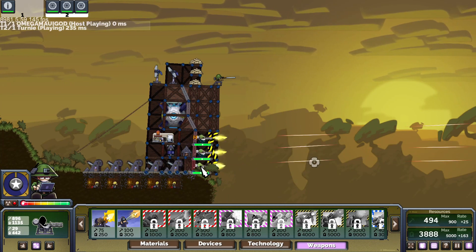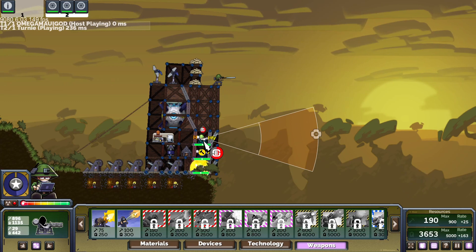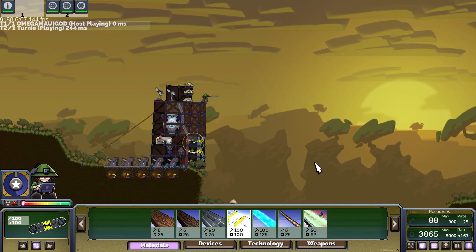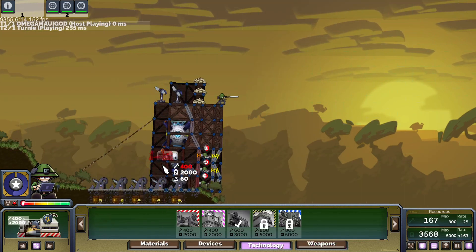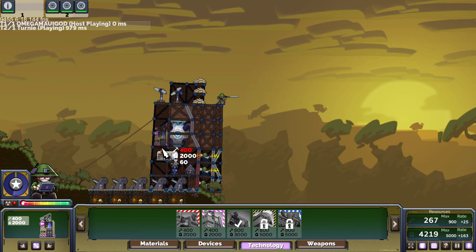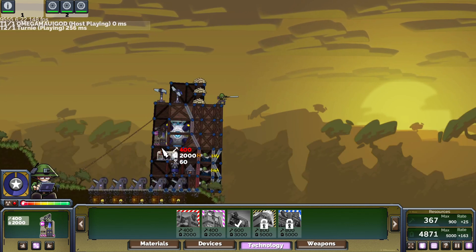We're going to fire one more time, I'm going to start opening again. Upgrade again, a little fire again. He's got the idea with the energy shields — I can't penetrate that. Cannot penetrate energy shields, it's going to do nothing.